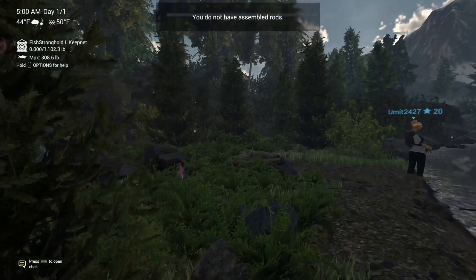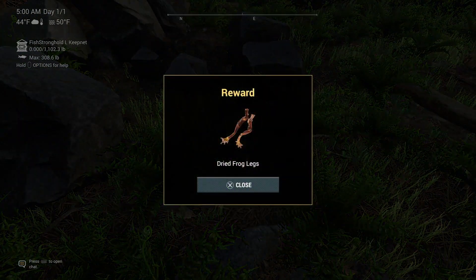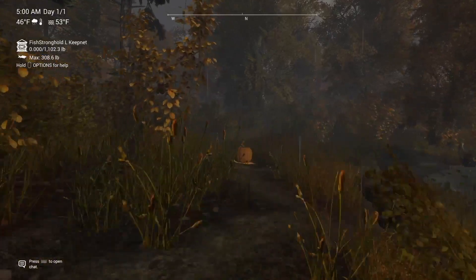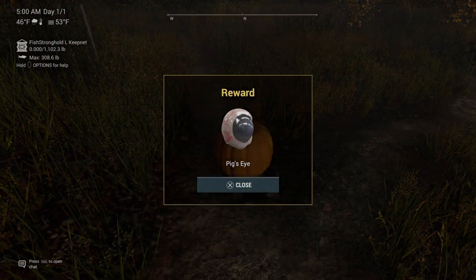At Rocky Lake there is actually only one and it's just a tombstone. At Emerald Lake, New York, there are three pumpkins and one tombstone. You will need your boat for this place.